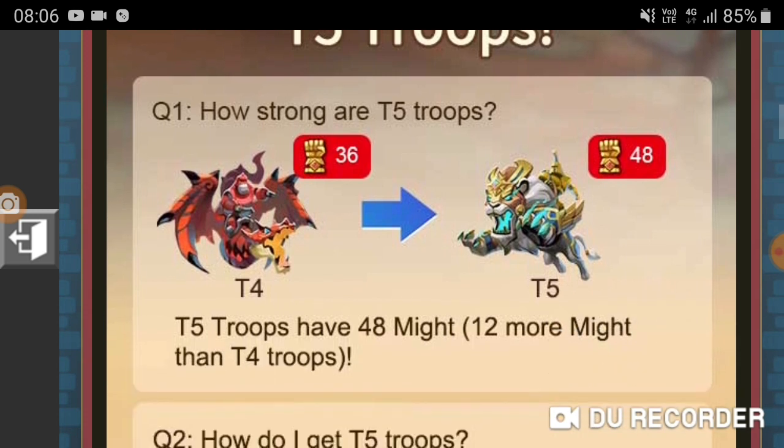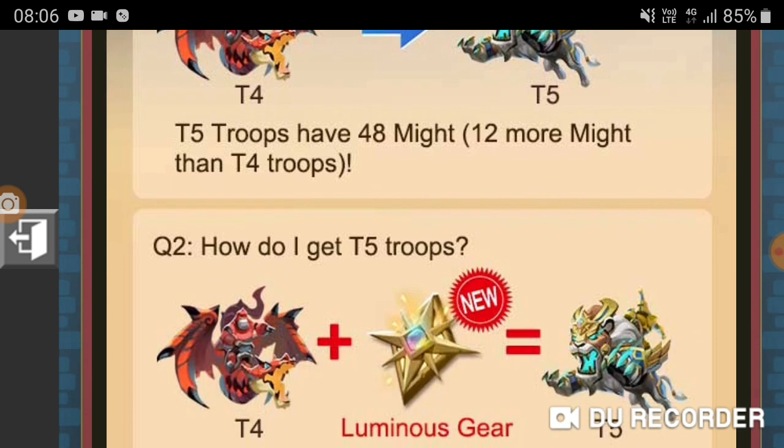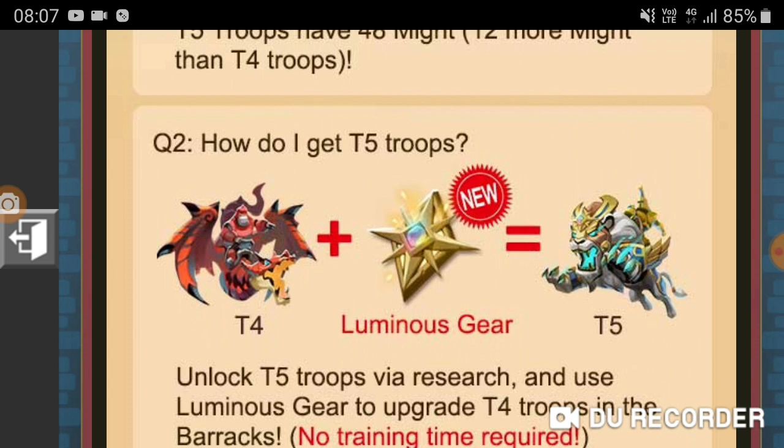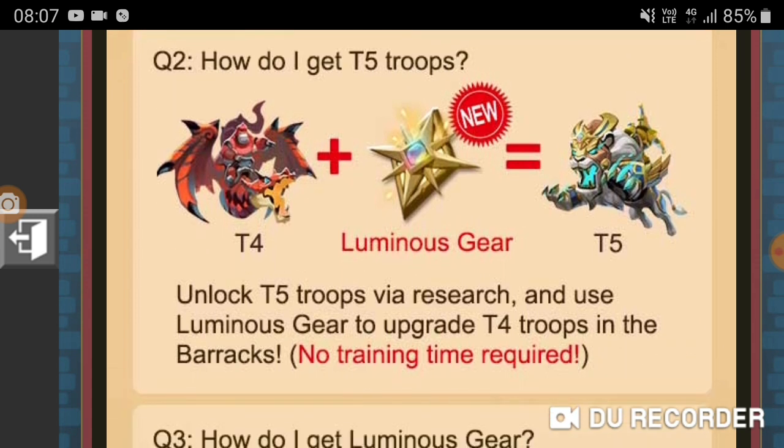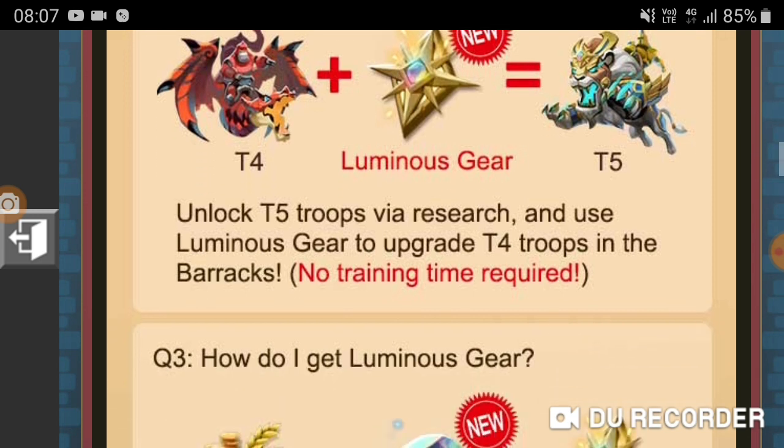How strong are T5 troops? T5 troops have 48 might per troop — 12 more might than T4 troops. How do I get T5 troops? There's a new resource called Luminous Gear. To unlock T5 troops via research, you use the new item to upgrade T4 troops in the barracks — no training time required. So as long as you have this new resource, you can instantly upgrade to T5 without any training time.